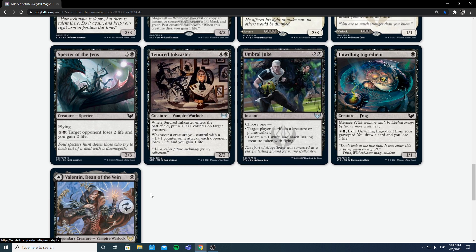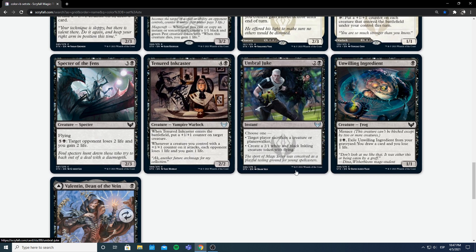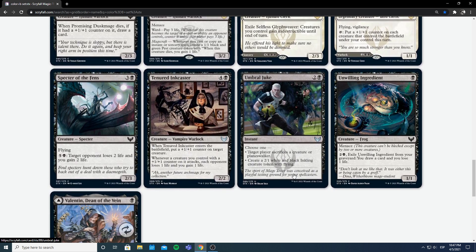Umbral Juke — 2 and a black instant, choose one. First: target player sacrifices a creature — good at instant speed. Second: create a 2/1 white and black inkling creature token with flying. I would be excited about the second part since we haven't seen so many flyers that can roadblock. I do like that it makes the opponent sacrifice a creature at instant speed. This is definitely a very playable card. Giving you options is good — if your opponent doesn't have flyers, it's a good way to put a clock on them. The removal is never bad. Just be careful if you're running pacifism-type effects or your opponent has lots of tokens — then this gets a lot worse. But if your opponent is playing some big fatties, this gets a lot better. I'm excited about this one.